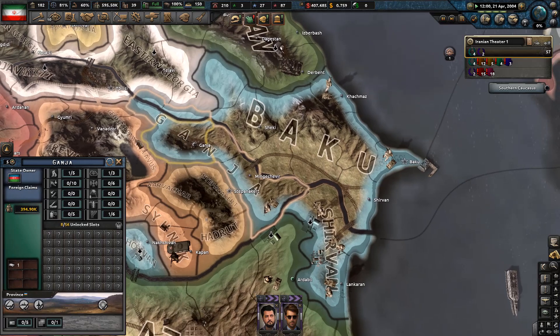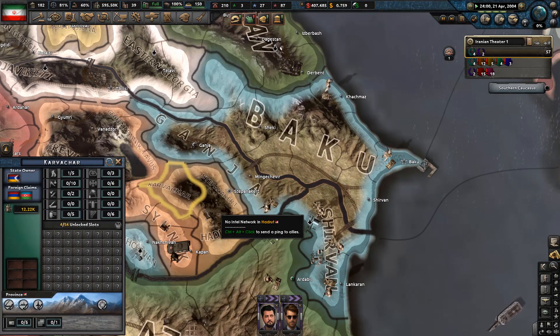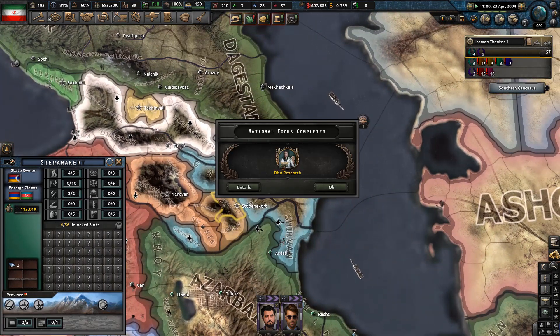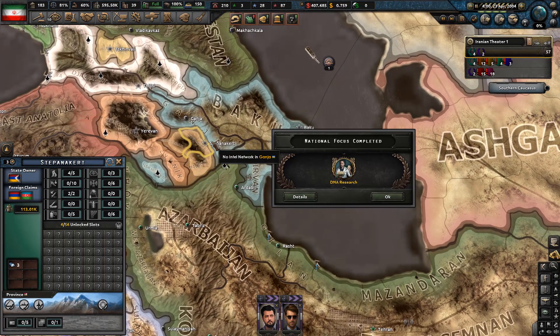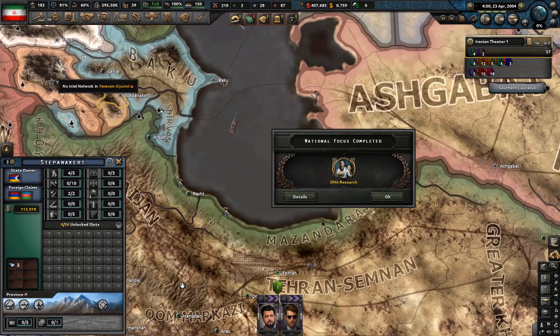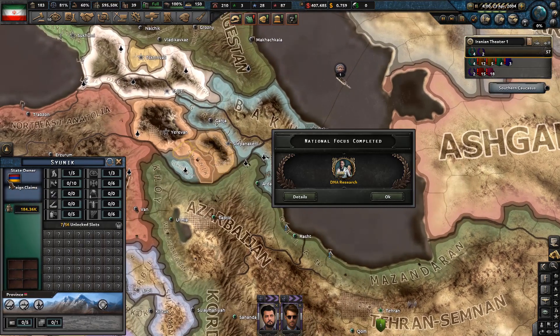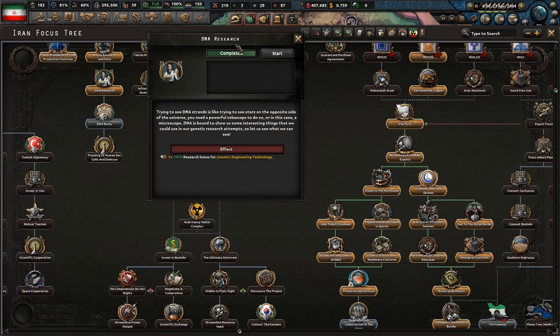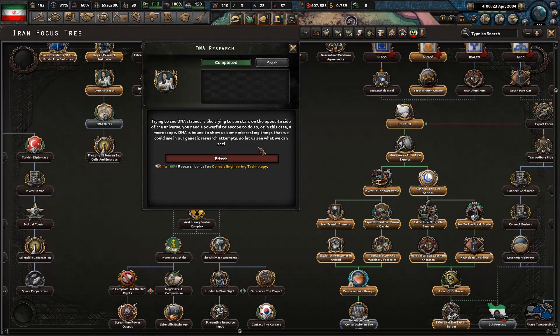I think this event might be about Karabakh — and just today I read that a new conflict started there between Azerbaijan and Armenia. Trying to see DNA strands is like trying to see stars on the opposite side of the universe — you need a powerful telescope, or in this case a microscope. DNA is bound to show us some interesting things we can use in our genetic research.